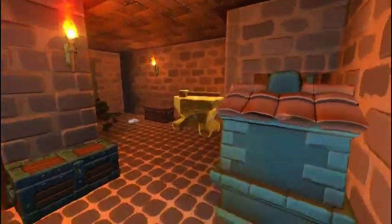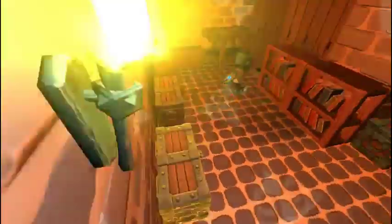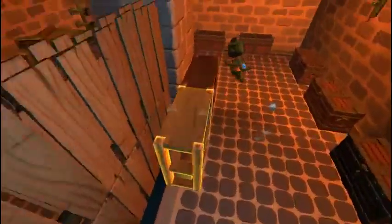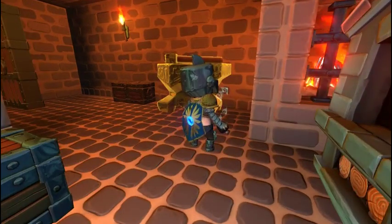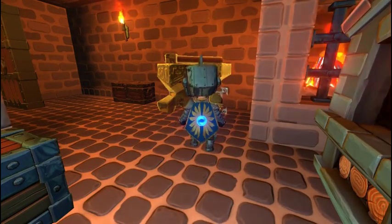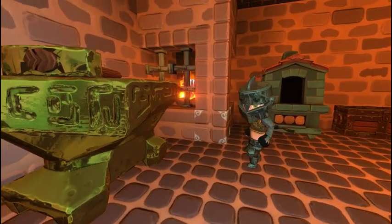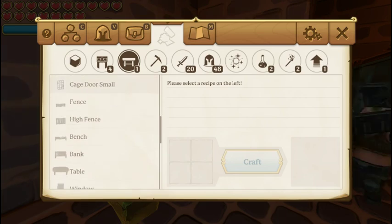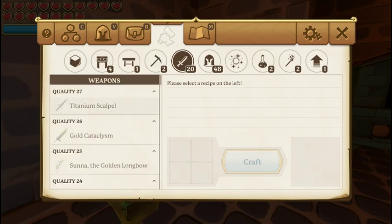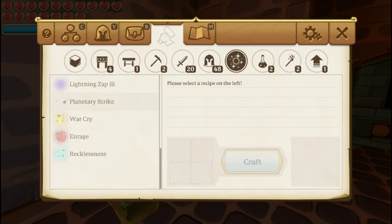I really like the crafting system though. It's not hard to understand. It has icons for what you're going to be crafting that you click on, and it shows you all your recipes. Recipes that are highlighted are what you can craft with the materials currently in your inventory. I'm just showing what that actual crafting UI looks like — it's really simple.